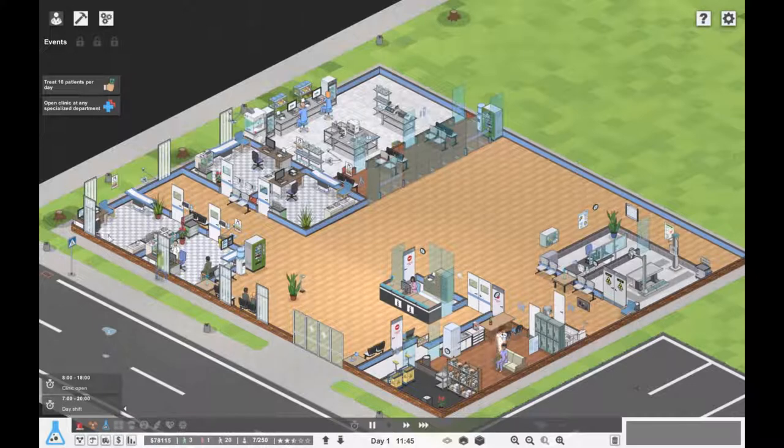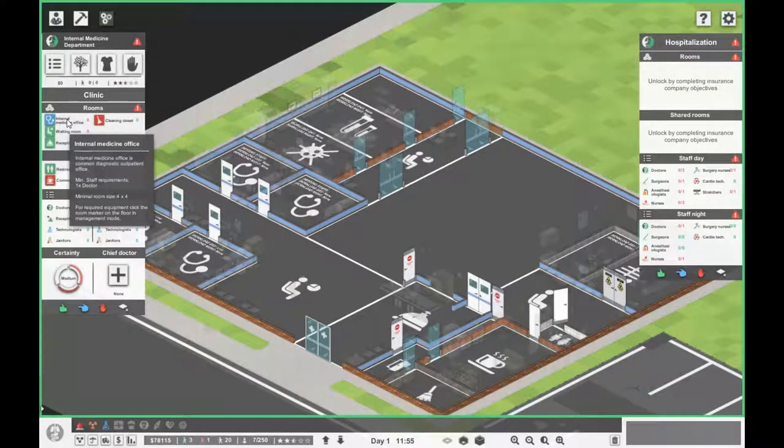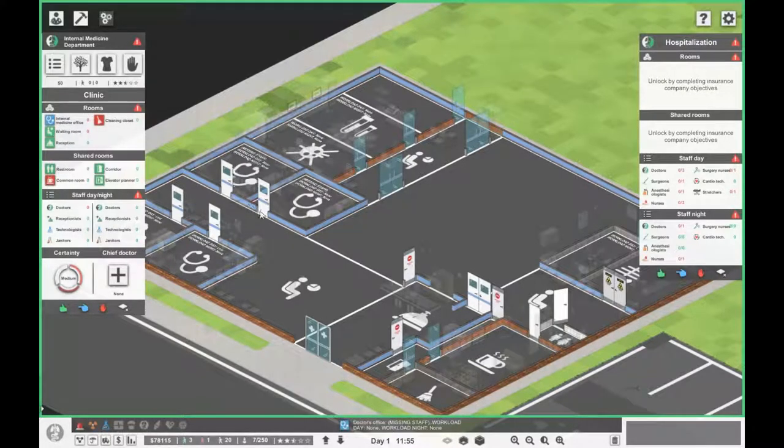Our next objective is to open a clinic at any specialized department. There are all these specialized departments: general surgery, internal medicine, orthopedic, cardiology, and neurology. However these departments require a lot of rooms. You need an internal medicine office — a bit like this doctor's office — so this is where the patient first goes to have an interview. The doctor asks questions about what's actually wrong, what are your symptoms.